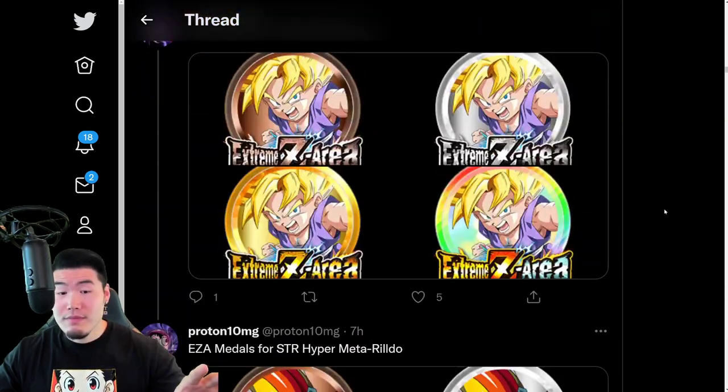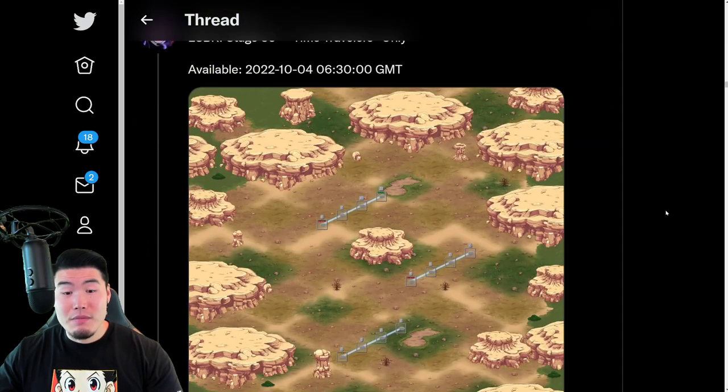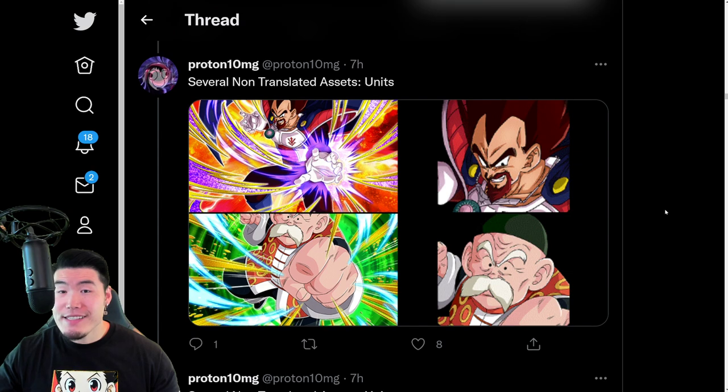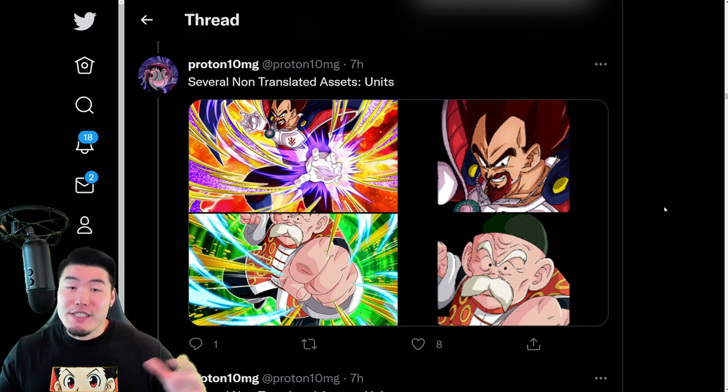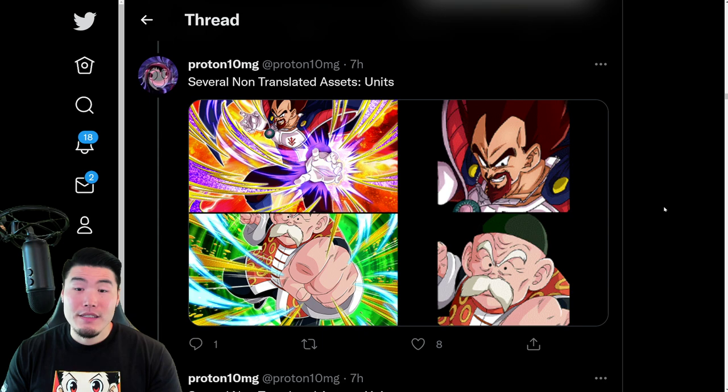And the reason that this data download was so massive is because most of it is for assets of units, events, characters, and stuff like that that are not ready for release yet. Every once in a while they like to just dump a bunch of assets into the global database that will be released at some point in the future, but not for the current campaign.